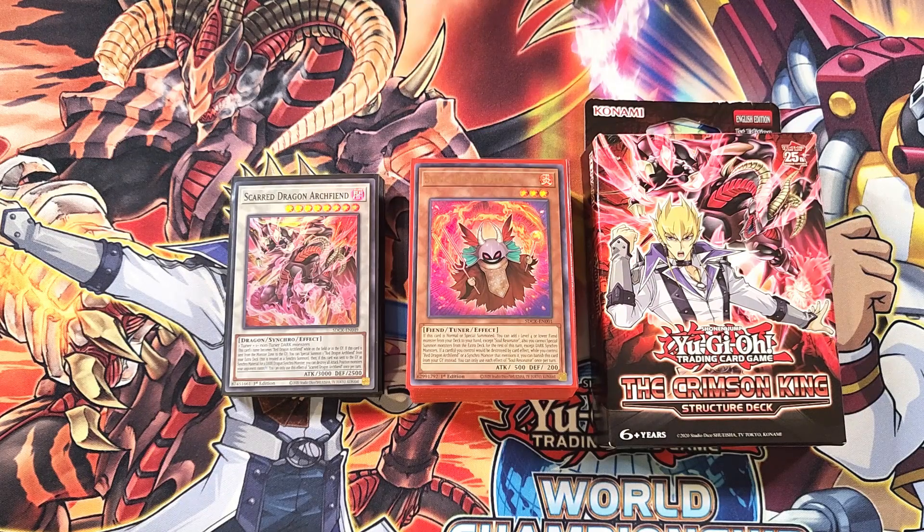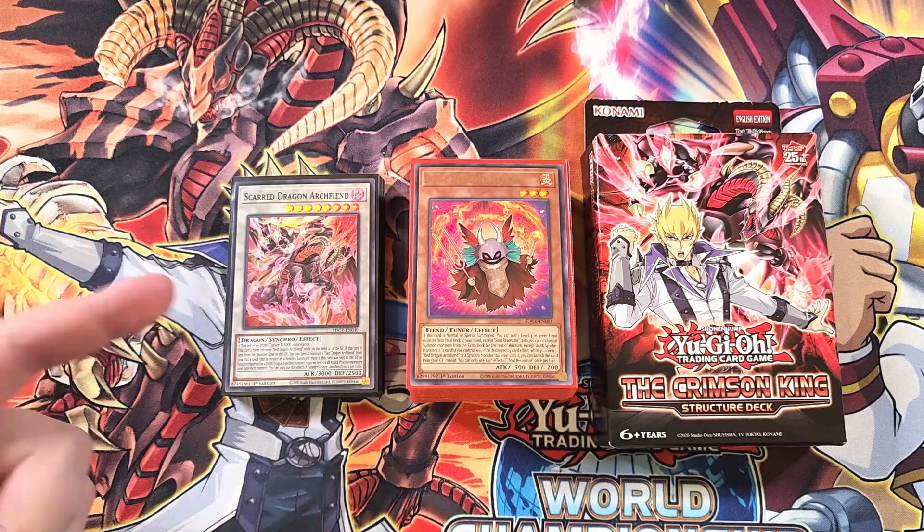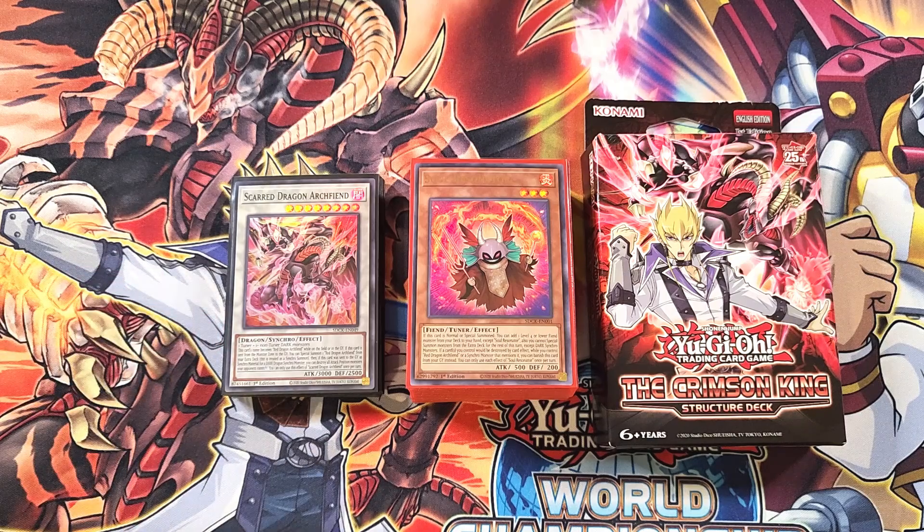Hey, what's up guys? It's DarkarmDoulston, and we're going to be doing a $30 budget build of the new Red Dragon Archfiend Structure Deck, the Crimson King. I'm really excited to do this with you guys, because this Structure Deck gave us all sorts of new cool Red Dragon Archfiend support, and even gave us a new boss monster, Scarred Dragon Archfiend, which is such a cool card.